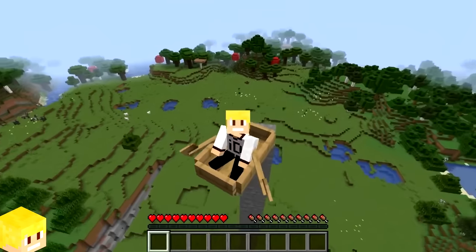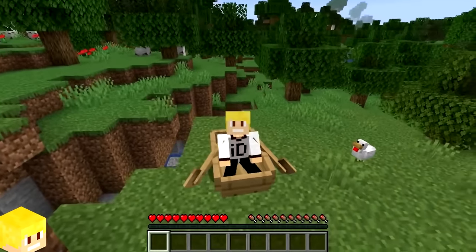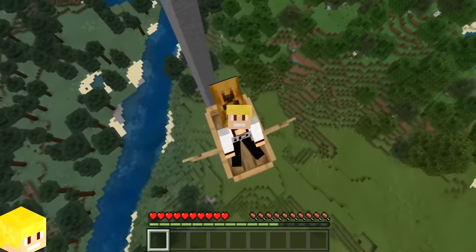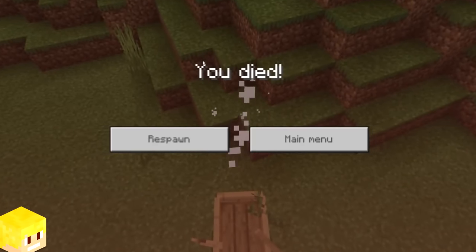If you ride in a boat and fall from a high place and hit the ground, you won't take any fall damage no matter how high the fall was. In Minecraft Bedrock Edition, however, falling from a height while sitting in a boat will cause the boat to survive — which is great — but not the player. The player will just die.